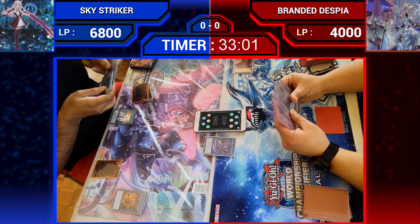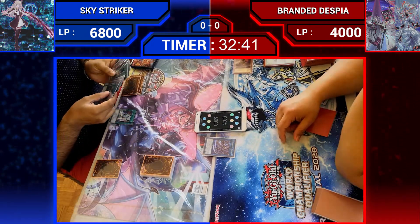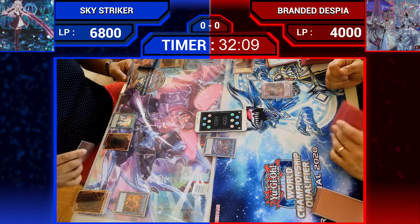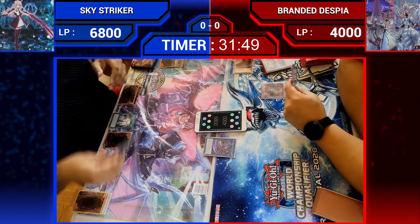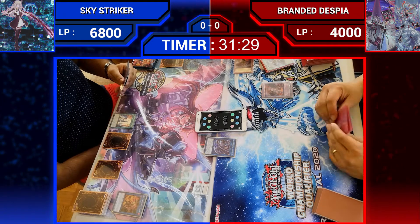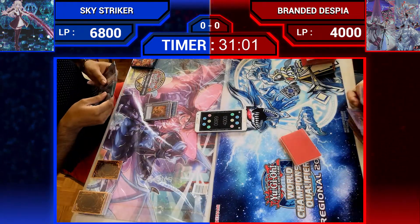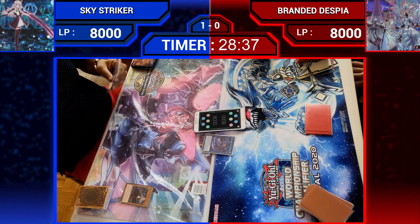They'll be adding the Widanka from deck. Setting 1 goal in the initiator. During the end phase the Masquerade gets summoned from Grave. Here's Widanka, negating the effect of Scarlet, taking control of it, and prompting the scoop on the Branded Despair player because of too much advantage from the Sky Striker player.